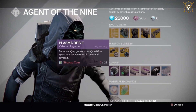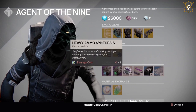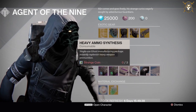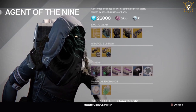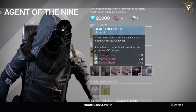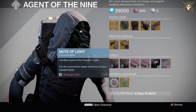The curiosities he has this week are: Plasma Drive vehicle upgrade for 23 strange coins, and Emerald Coil vehicle upgrade for 23 strange coins. To get three heavy ammo, you need one strange coin; to get ten heavy ammo, you need three strange coins; to get five Three of Coins consumables, you need seven strange coins; and to get three class materials, you need three strange coins.